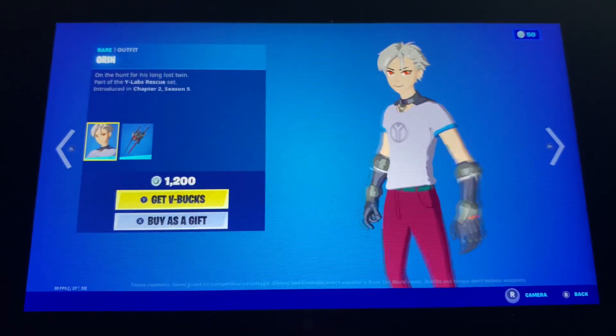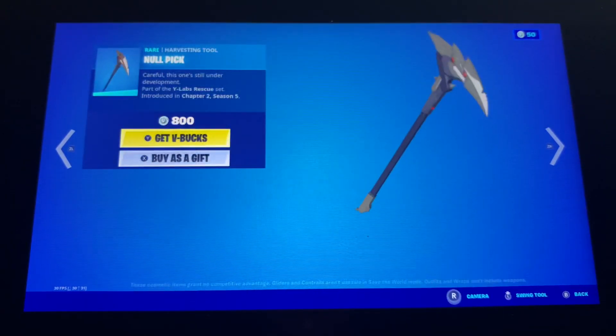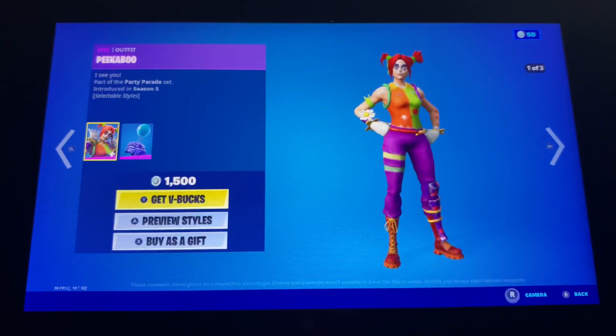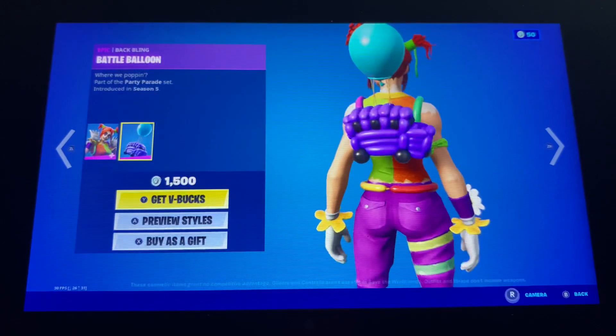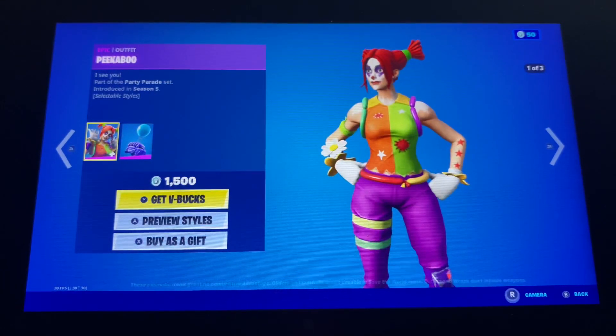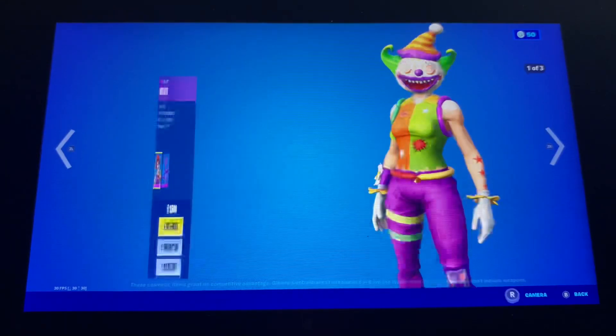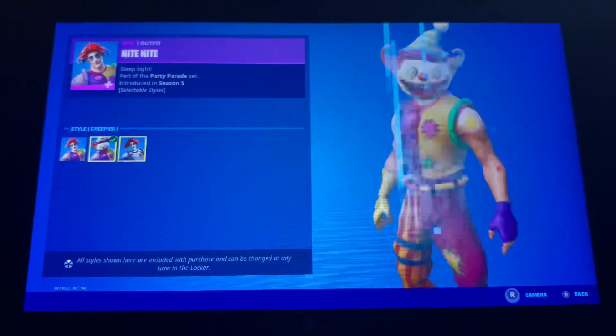We also got the orange skin — the male version of the Lexa skin with the mecha fusion jump kit back bling. Also got the null picks, Pika back bling with three edit styles, salsa back bling, and the balloon back bling.